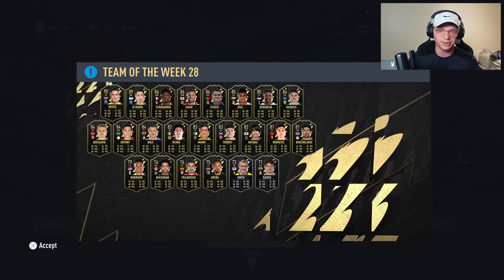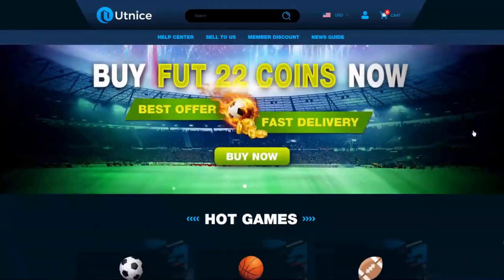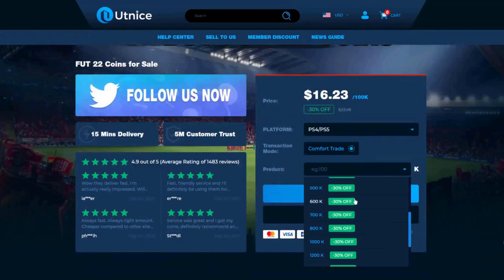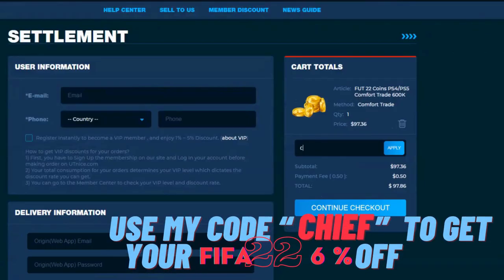I've got some insane Team of the Week investments that can help you make a ton of coins on FIFA 22. But before we jump into that, I need to show you the easiest way to get some coins. If you're looking for the cheapest and most reliable coins on the market, make sure to head over to utnice.com and use code 'chief' for 6% off at checkout.